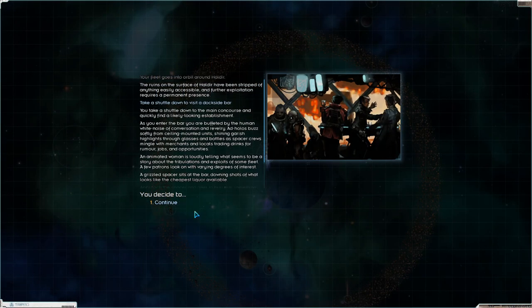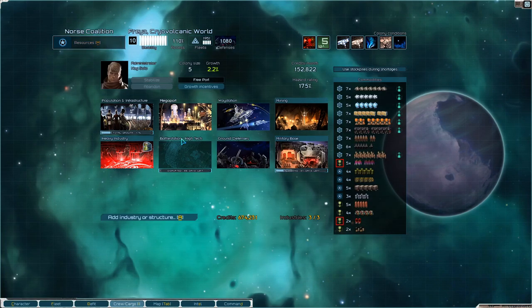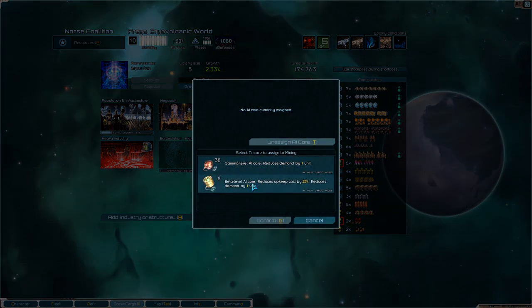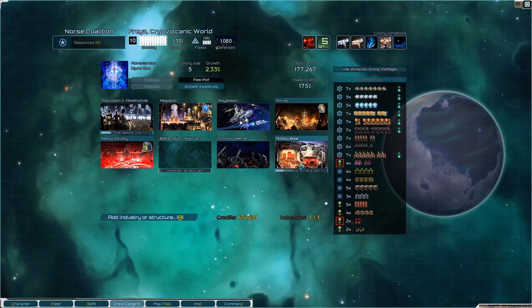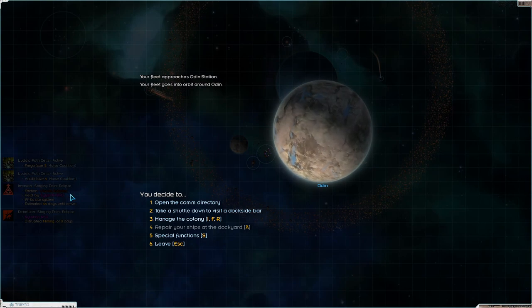I want to take the shuttle down and find out where that pirate base is, because I don't like pirate bases that are targeting me. Freya - manage the colony. You're getting an alpha core there as well, and an alpha core there. Alpha core there. And that seems fine to me. Let's head back to Odin. The Loddic Path cell is active as well at Freya.